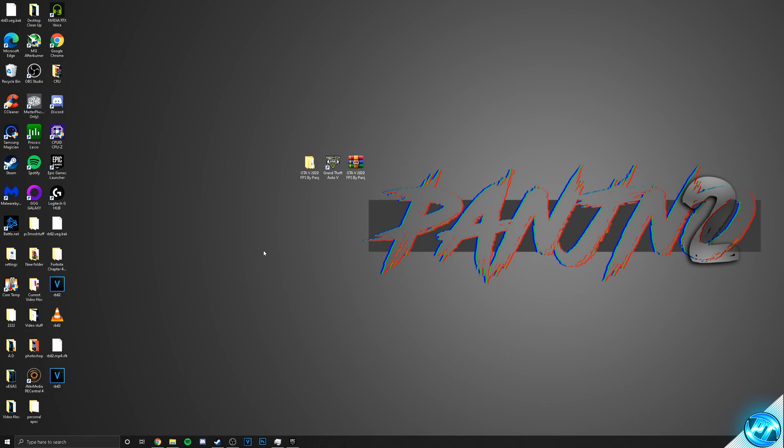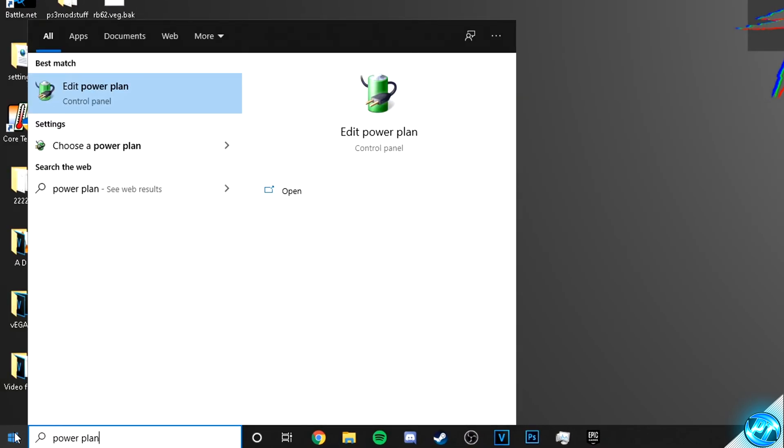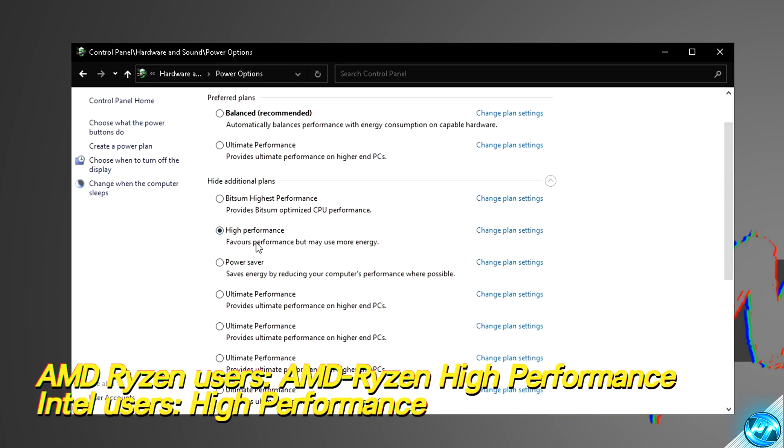We're now going to optimize our Windows power plan. Navigate to the bottom left-hand side, type in 'power plan,' then click on 'Edit Power Plan.' Go up to the navigation bar and click on Power Options, then go down to 'Show Additional Plans.' For Intel-based systems, go with the High Performance power plan for the best results. For anyone running an AMD Ryzen-based system, go with the AMD Ryzen High Performance power plan.